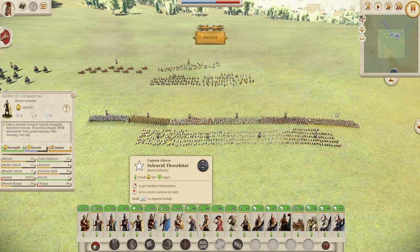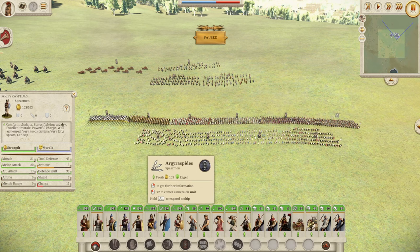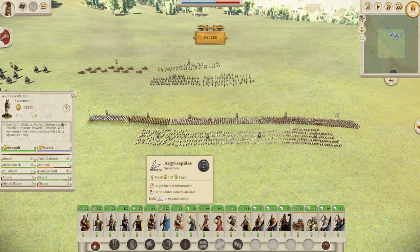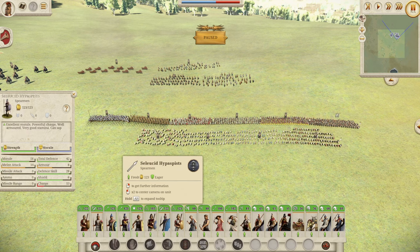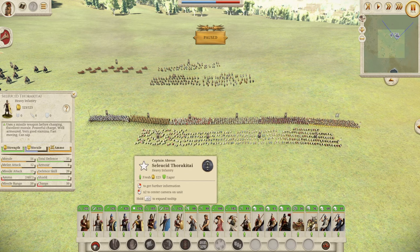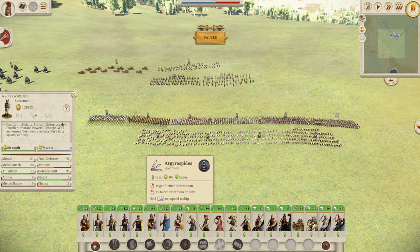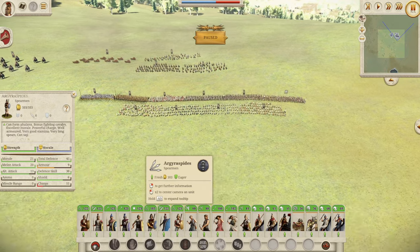You also have the Hypassetists, the Thorokittai, and the Agyraspid Speeders. The Agyraspids are a very good elite Phalanx unit — if you can recruit them they'll be very strong, especially early game. However, all three of these — the Hypassetists, Thorokittai, and Agyraspids — you're very unlikely to get many of them before the reforms, which happen at either 200 BC or 100 turns in. The Thorokittai is a better version of the Thoroporoi, the Hypassetists are a strong elite spearman unit, and the Agyraspids are a strong elite Phalanx unit.